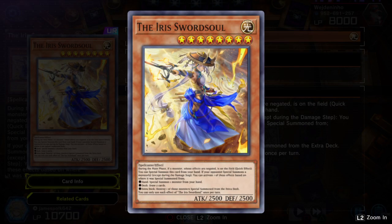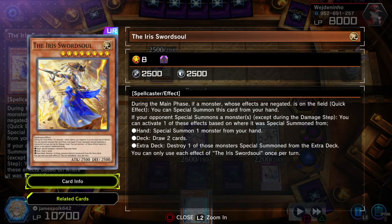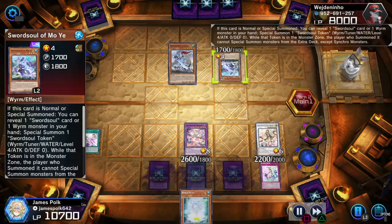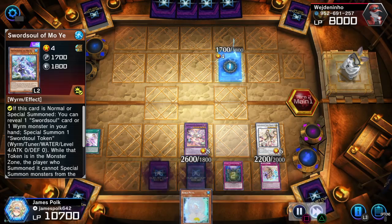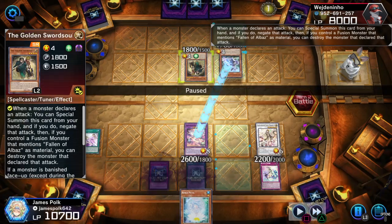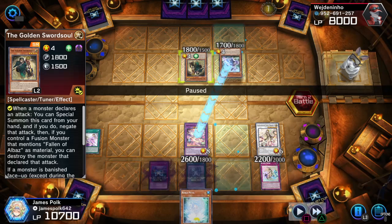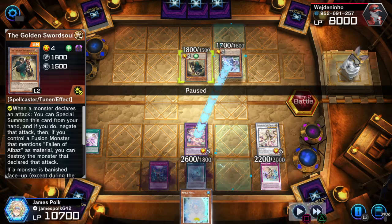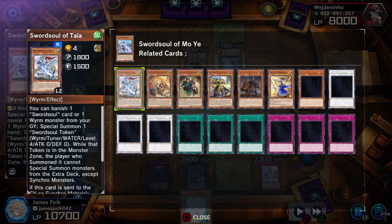Also, can I just say the artwork of Iris Swordsoul is fantastic, by the way — fantastic. Sweet Marjoram kills off Iris, Mo Ye reveals Taia — actual Swordsoul — and perms the Mo Ye. Golden Swordsoul to special summon, just to negate the attack. And there's the tuner — honestly that was actually clever. That's automatically a cheese out if I recall correctly.